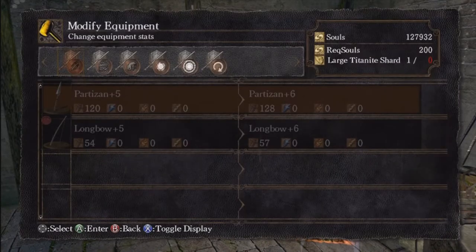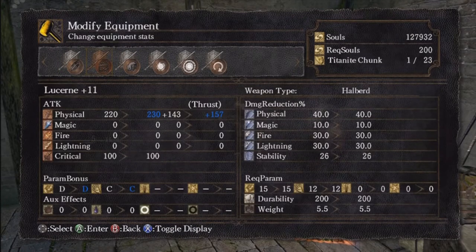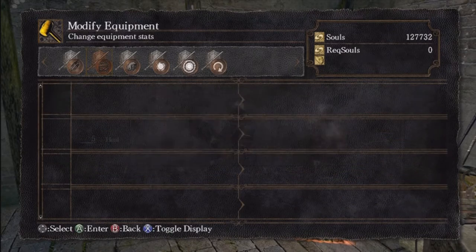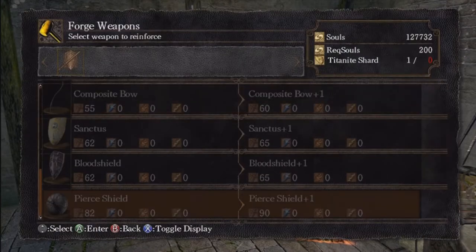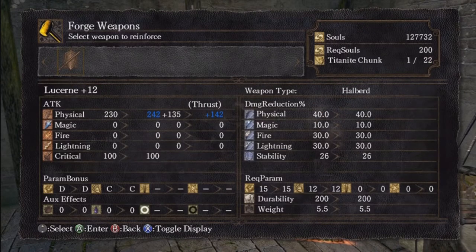We're going to upgrade Lucerne to plus 15, so go to modify here. Let's find Lucerne — Lucerne plus 10 to plus 11. I think the DEX scaling stays the whole time; I don't think it upgrades. Some weapons change their scaling numbers as they get upgraded. I had 23 chunks, I now have 22. The Dark Wraiths also have a chance to drop Titanite slabs, but that is a lot more rare.